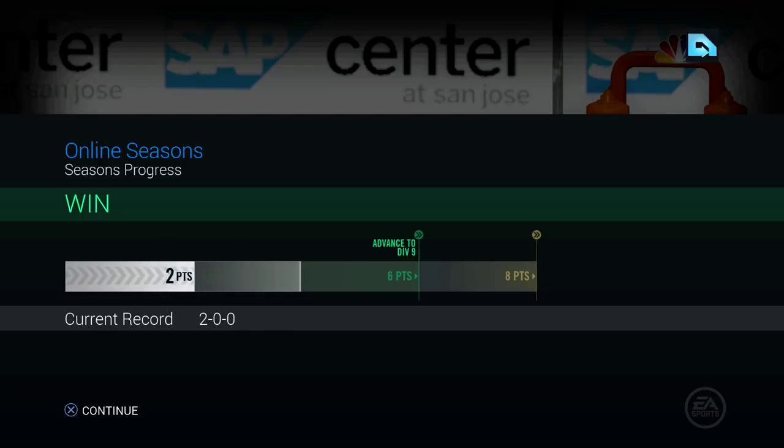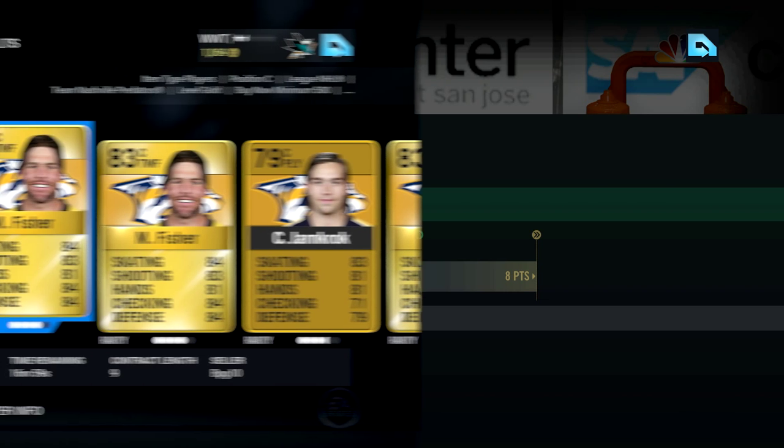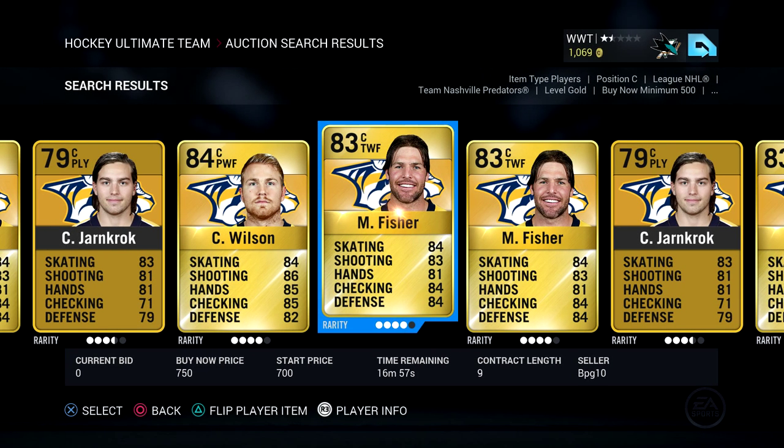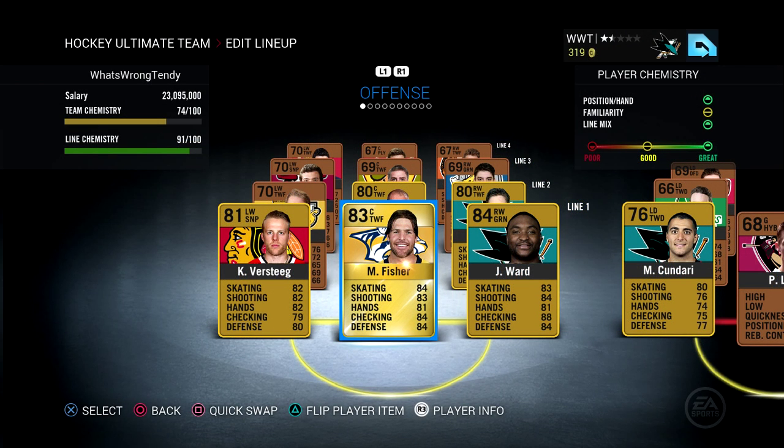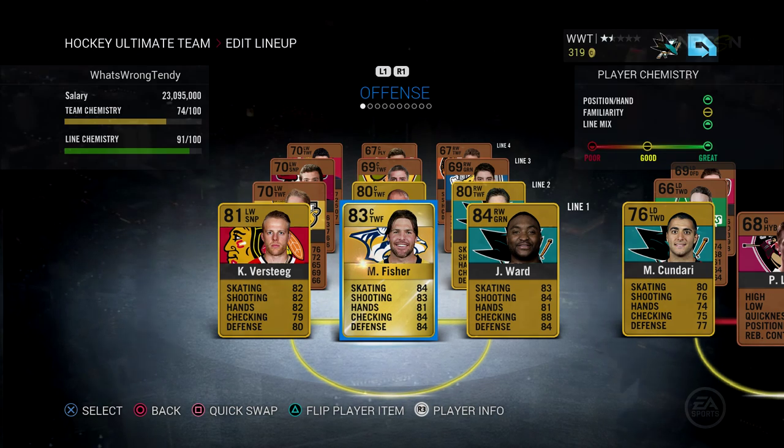We get over 1,000 coins in that win, a really nice job there by Joel Ward and the whole team. I think we need an upgrade at goalie — I don't know if we're going to get it right away, but eventually we're going to get it. So we have 4 points, we're 2 points away from getting advanced to Division 9. And we're going to add another key piece: first line center Mike Fisher. I've used him in the past and he is really, really good. He'll fit right nicely in between Versteeg and Joel Ward, which means Ben Smith now has a center with Cliche on line number 2. We'll probably have to upgrade the goalie spots later in the episode, and then probably defense.